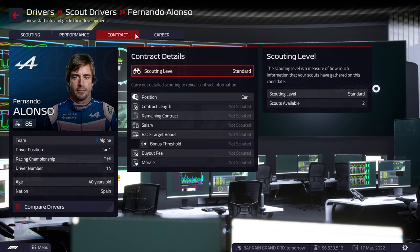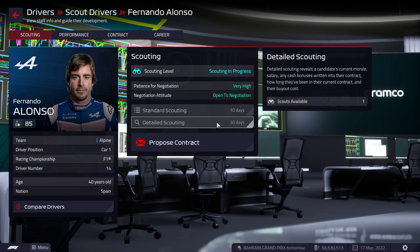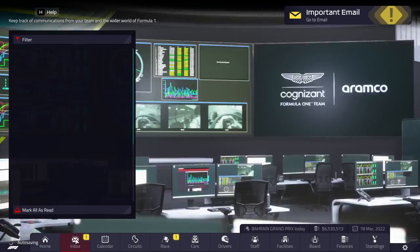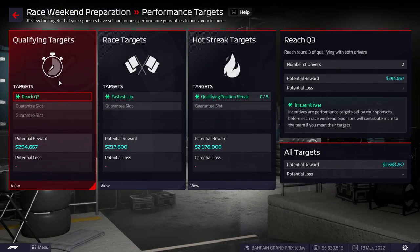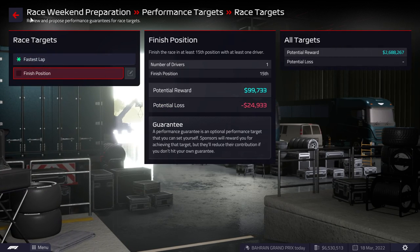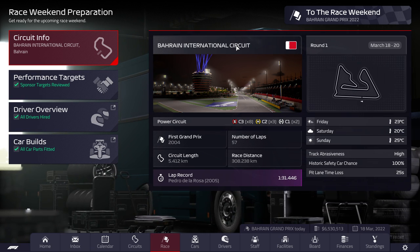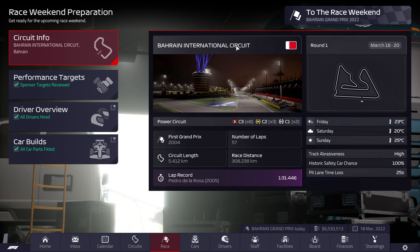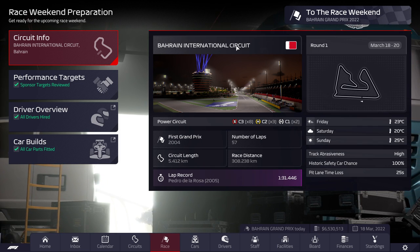We didn't get his contract details. We'll have to do detail scouting then — I was expecting standard scouting to give contract information and detail scouting to figure out his stats. I'm a bit unsure if we want to include races for this series in the first season, because we're basically going to be backmarkers — at least for the first half. We won't guarantee any performance targets because we need to reliably finish above 15th to do that. With that said, let's go to Bahrain and see how the first season goes.